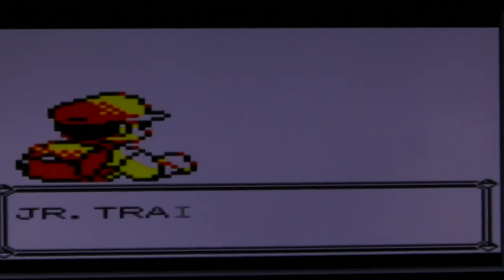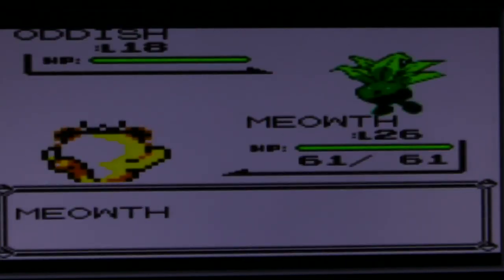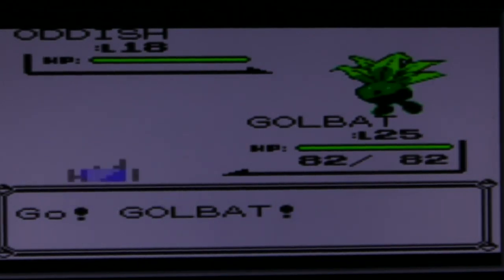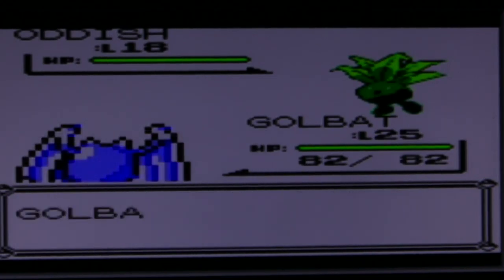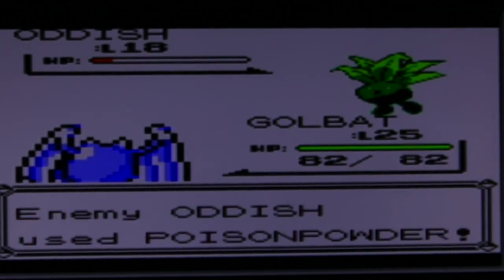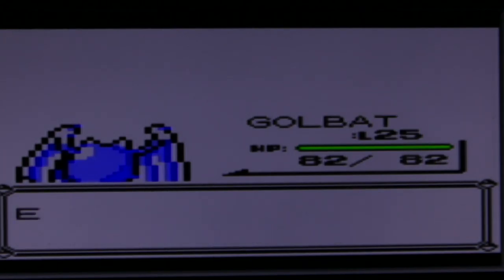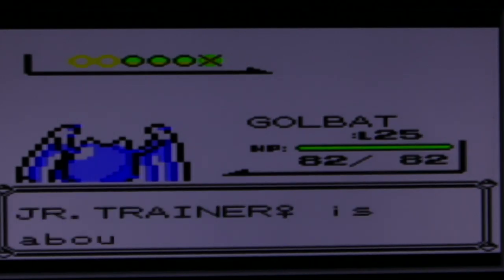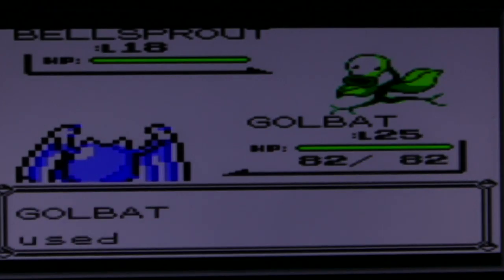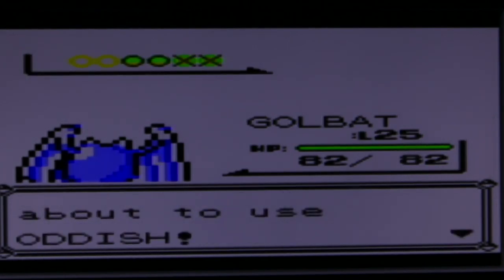I'm going to take on all of these trainers. This will probably be an episode in and of itself just getting to the cave. Golbat is probably more ideal to take on this trainer with various grass types — we'll just use Leech Life and Confuse Ray.